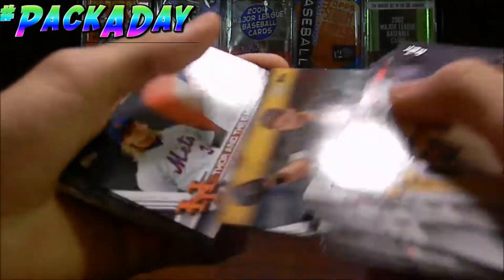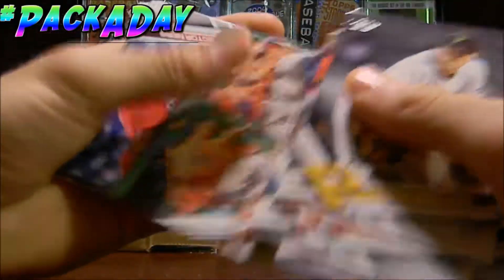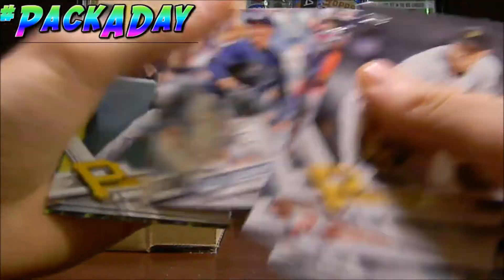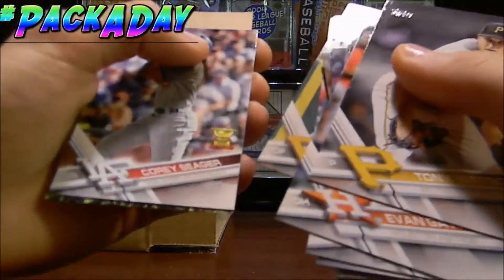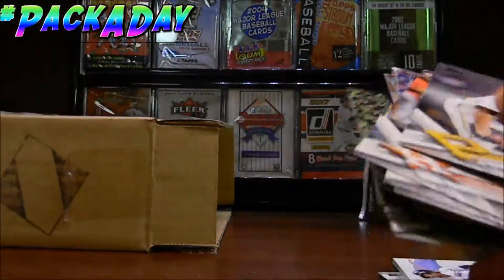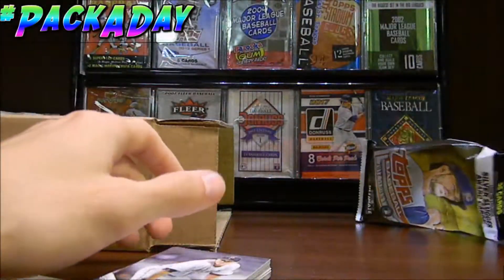Let's keep on going here, see what else we can get — hopefully big names from these. Got the Padres, got the Astros. Joey Gallo, Blake Snell, Gregory Polanco. Nice — another Corey Seager, really like Corey Seager. And Denard Span — so there we go, an insert right there.